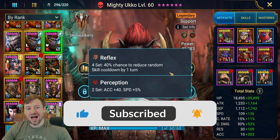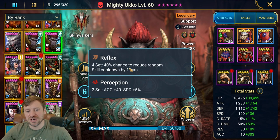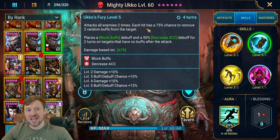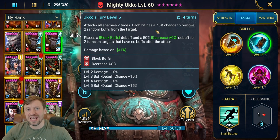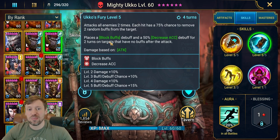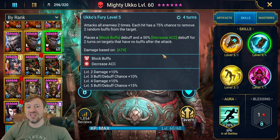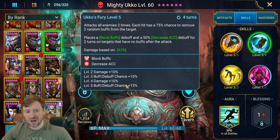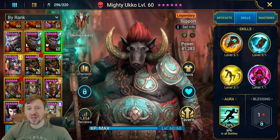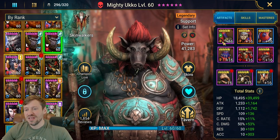I feel like Reflex is definitely one of the best sets on him, just because you have that 40% chance to reduce a random skill by one turn. Ideally we want that to be his A2, which attacks enemies and has a 100% chance to remove two random buffs, place Block Buffs, and decrease accuracy for two turns. That is just huge - when fully booked it's a 100% chance, absolutely huge ability, and that's why we love him.